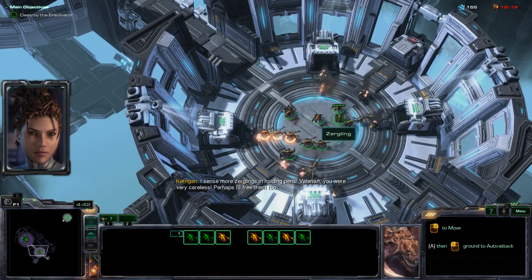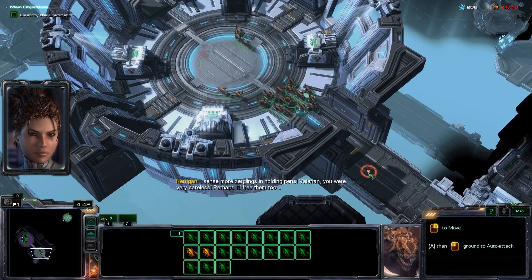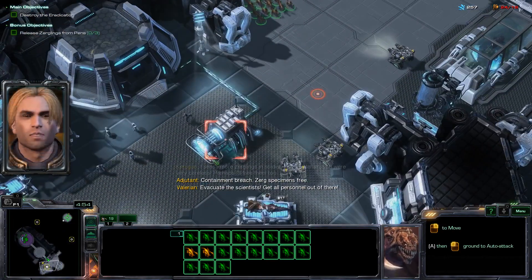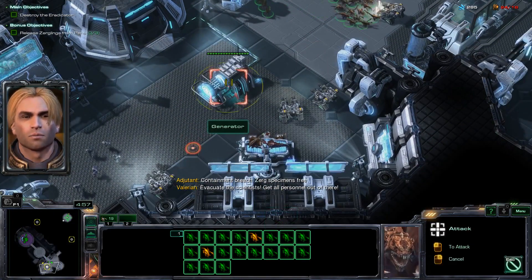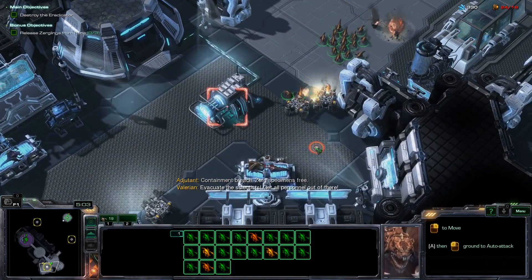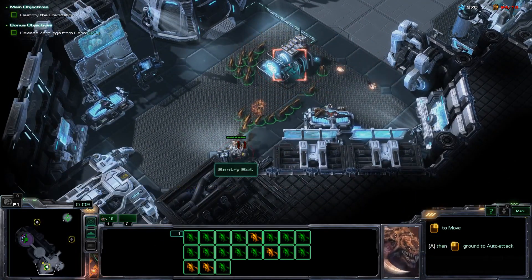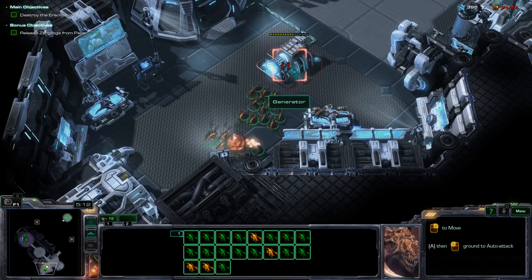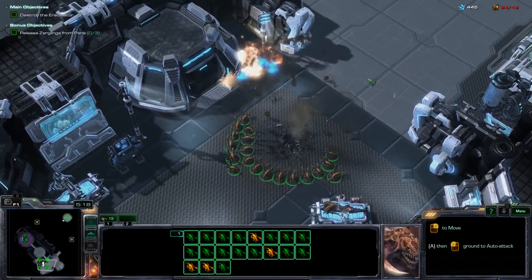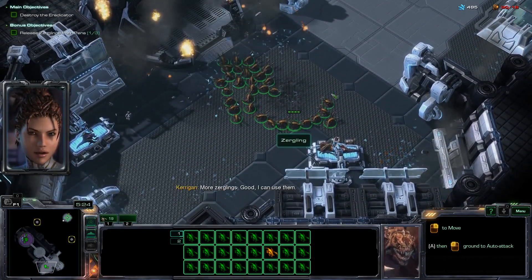I sense more Zerglings in holding pens. Valerian, you were very careless. Perhaps I'll free them too. Containment breach — Zerg specimens free. Evacuate the scientists. Get all personnel out of there! More Zerglings. Good. I can use them.